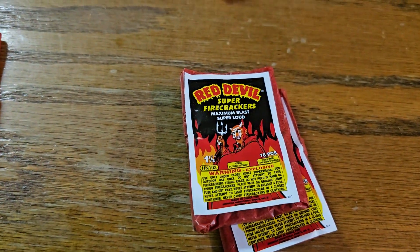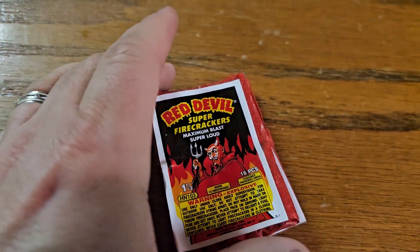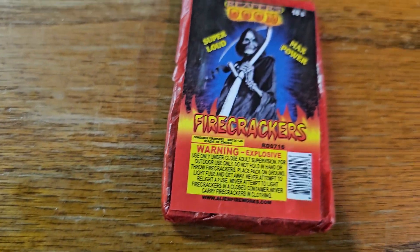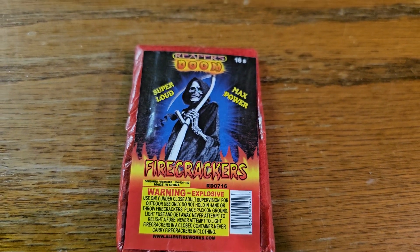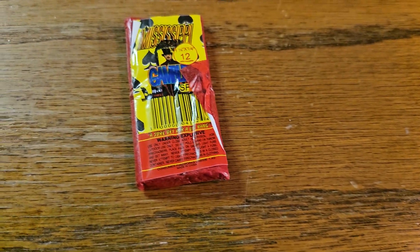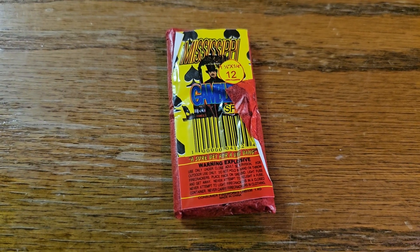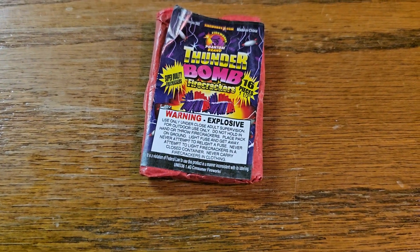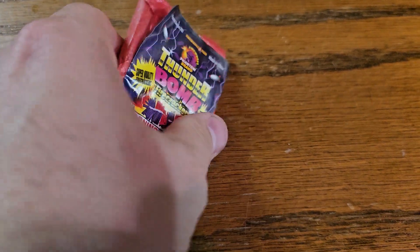Then we got some red devils — TNT, I'm assuming. Still pretty cool. Then we got Reaper's Doom. I love the different artwork. And I couldn't remember if I showed you these Mississippi gamblers — I think I did now that I'm talking about it, but these are Mississippi Gambler 12s. Some phantom thunder bomb. Don't start the hate, guys. Just got to have the labels — that's all it is.